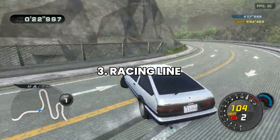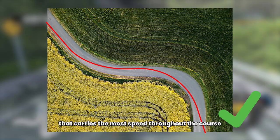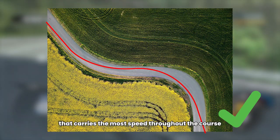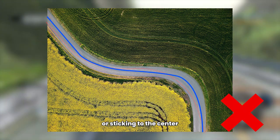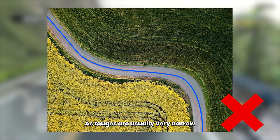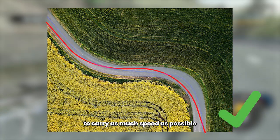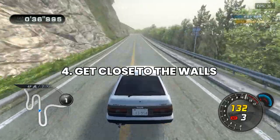Arguably the most important tip is: stick to the racing line. A racing line is basically the fastest line that carries the most speed throughout the course. Avoid driving within the lines on the road or sticking to the center, which is only going to make you lose time. As touge tracks are usually very narrow, you will have to use every inch of the track to carry as much speed as possible, so really hug the walls.